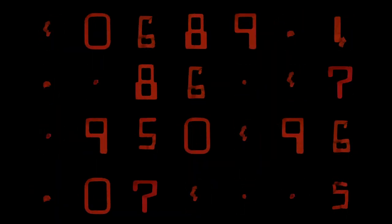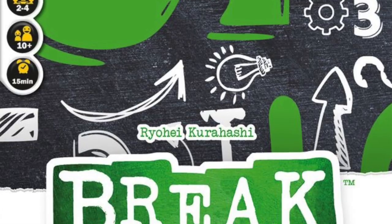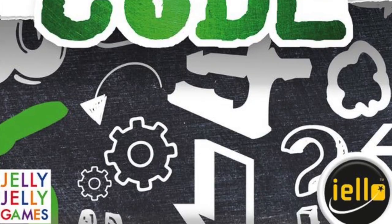Hello my friends, it's the Game Boy Geek here. Today there's going to be numbers and colors and there's going to be a code that we're going to be trying to break. Today we're talking about Break the Code. This is a deduction game for two to four players from Yellow. Let me show you how it works.